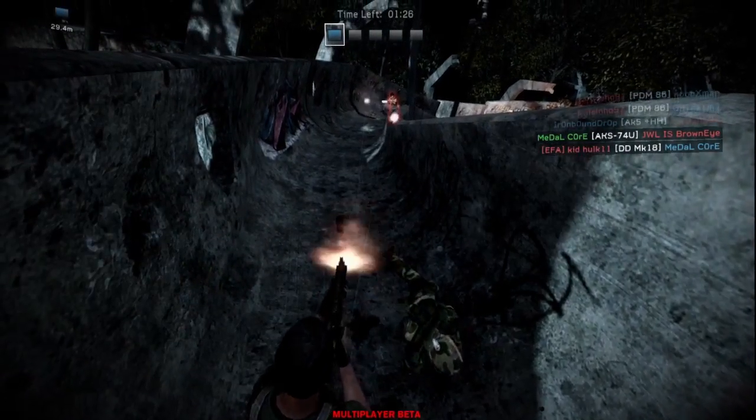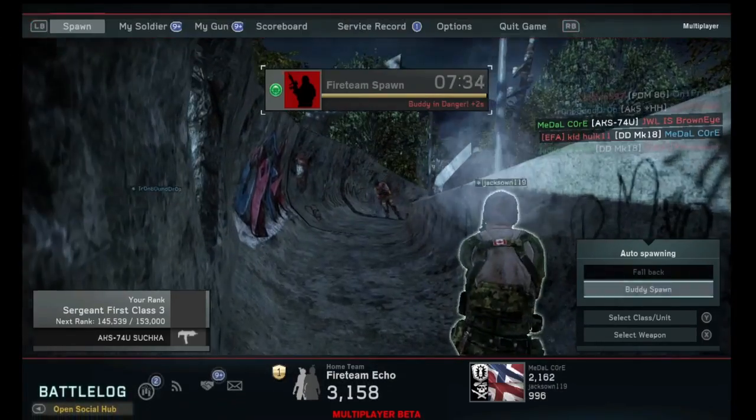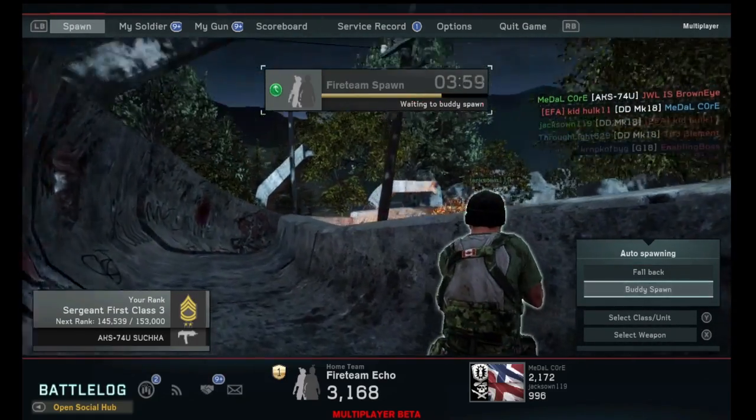If your friend kills the guy after you die, you spawn quicker — and that actually helps out a lot.